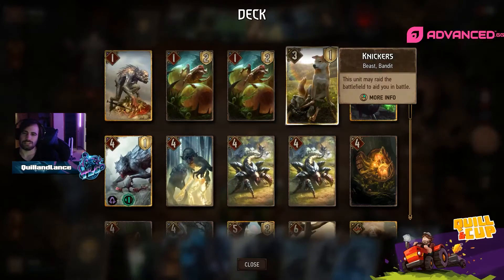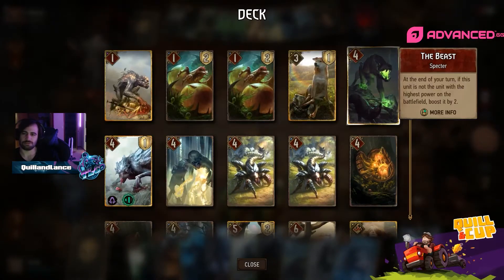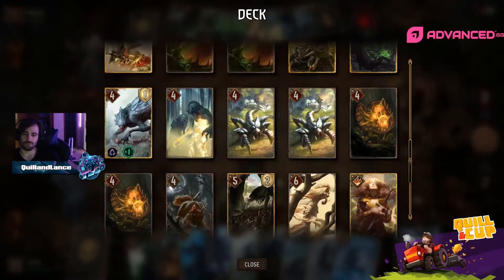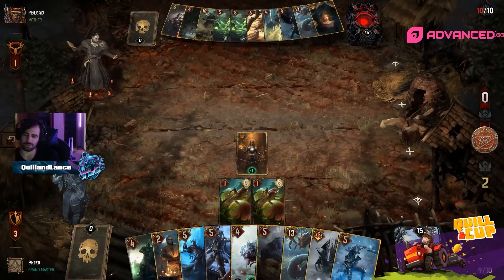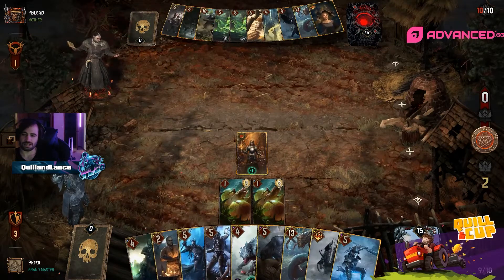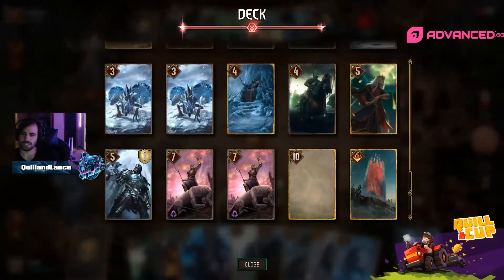You have Nickers but also don't have Hound, the Beast, or Phantom here, so you're not going to be able to apply too much pressure this round — especially not against Ard Gaeth.